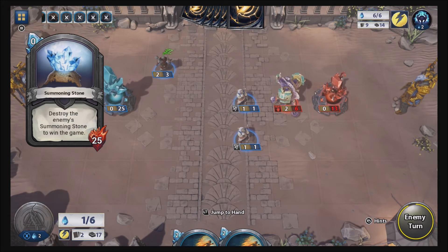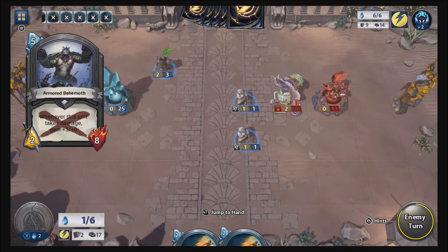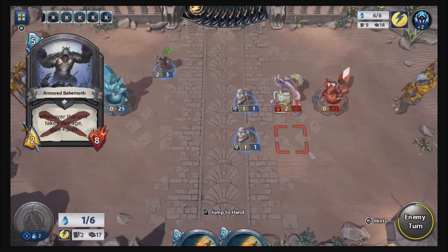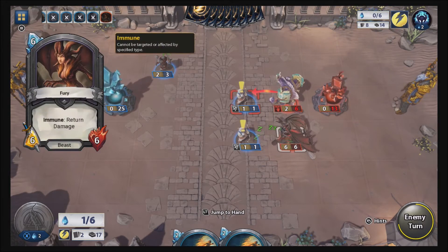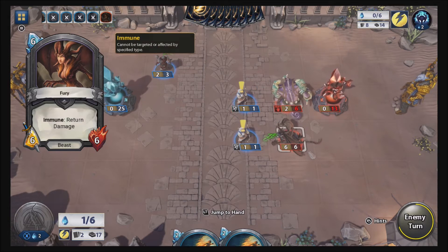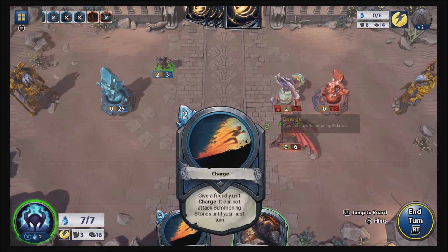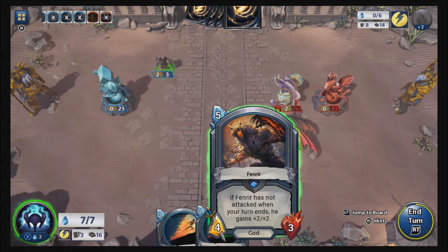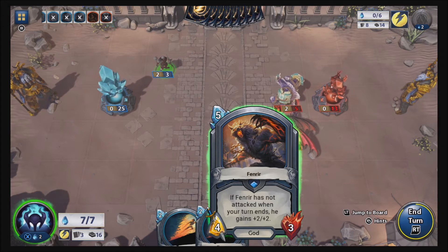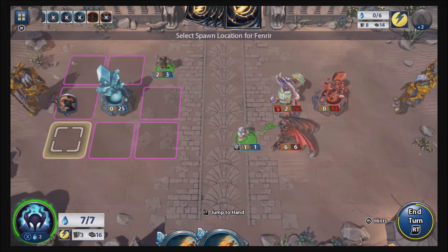Damn, that guy's a freaking strong one too. I want him now. That's a good thing I assigned him to the back. I freaking hate this guy, it's a strong dragon. Okay let's see — he hasn't attacked yet, when your turn ends he can take it. Let's do this guy, put him over here.